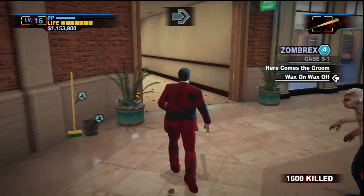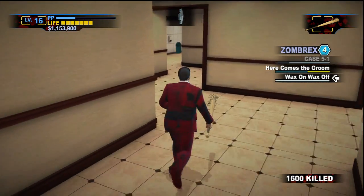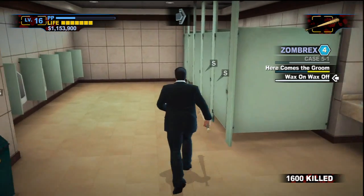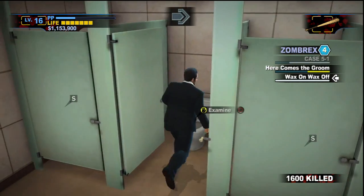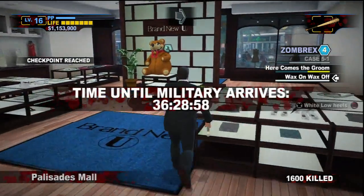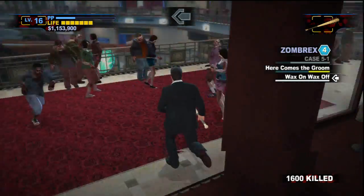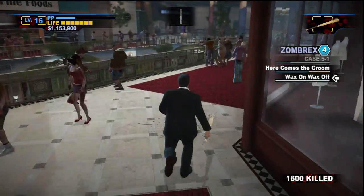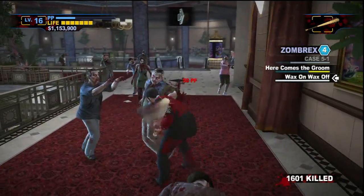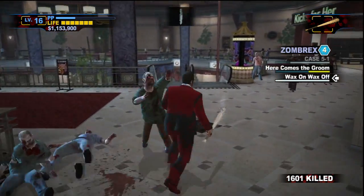1600 kills already. I kind of wonder what the highest number of kills anyone's ever gotten in this game is — like if it's over 100,000 or something. Anyway, here we are, all the way at the other side of the mall. I could have also just went straight into the underground and then went from there, but this is probably a lot faster. Out of the way, please. Coming through. Bloody zombies.